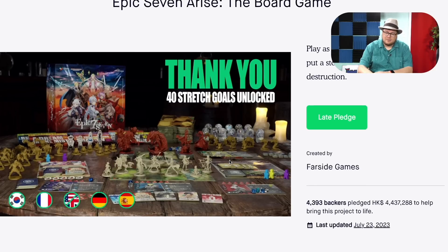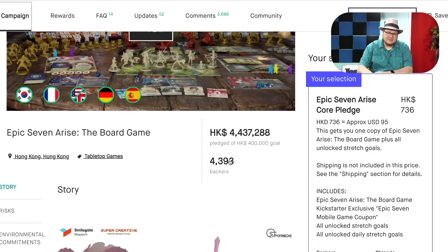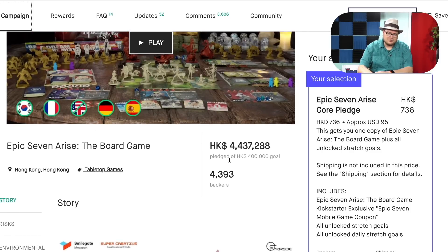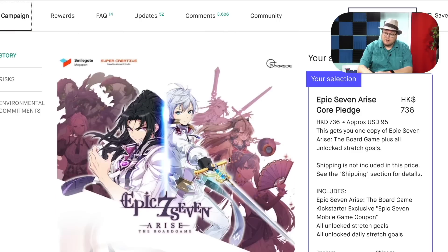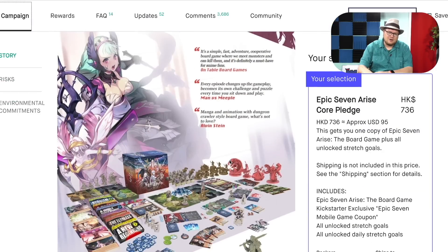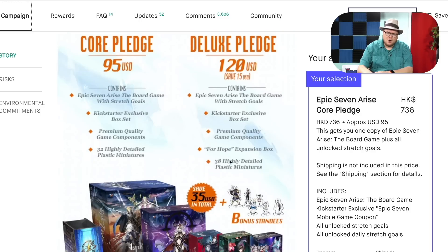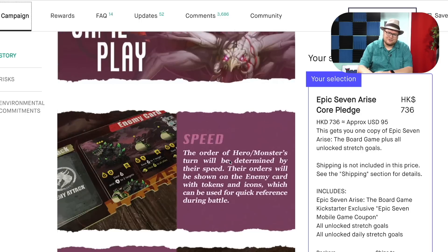Epic Seven Arise, the board game. This is from Farside Games, and here in the States it was picked up by Japanime Games. This one did pretty well. Honestly, when I looked at it I thought it looked interesting, so I backed it. I didn't look as closely as I should have, because when we looked at the artwork and the cover, we just weren't interested anymore.